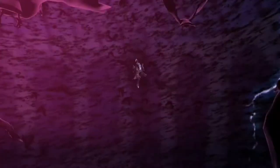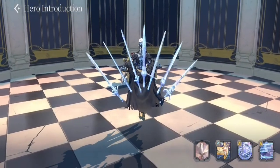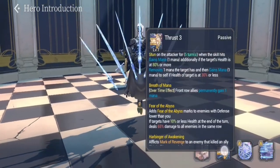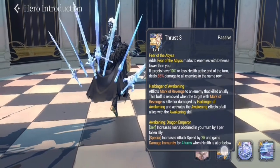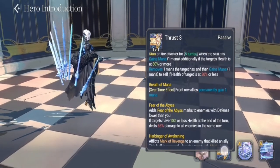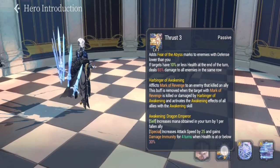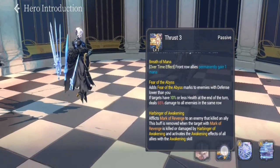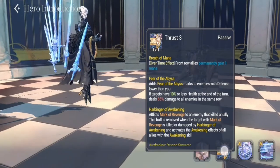His S2 is also very unique with a long animation, but overall it's really nice to see good animation as long as the duration isn't too long. His skill 3 is a passive — it includes Fear of the Abyss. If you have targets at 10% or less health at the end of the turn, it deals 60 damage to all enemies in the same row.